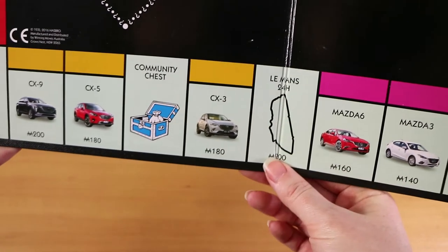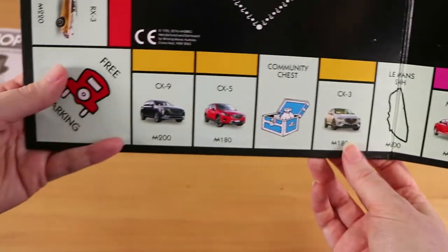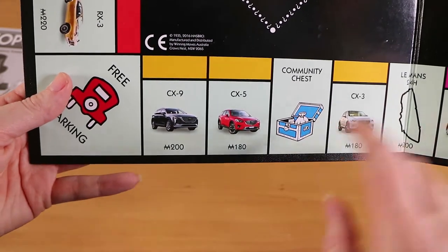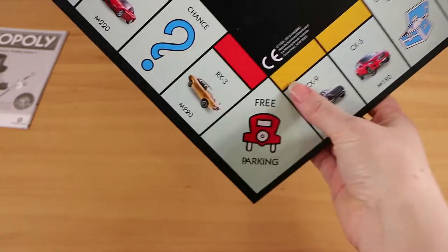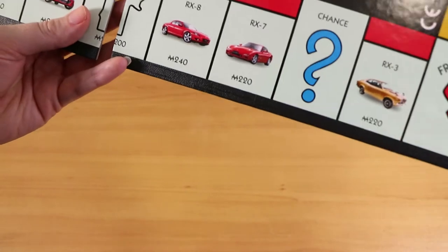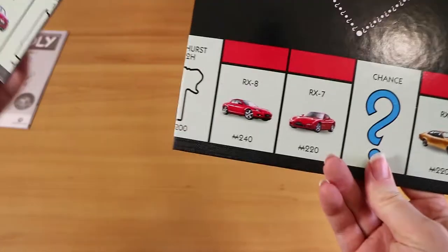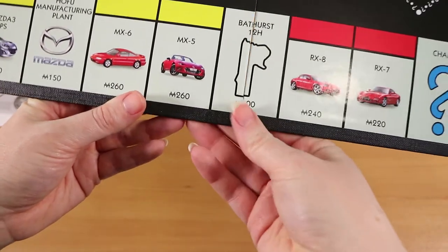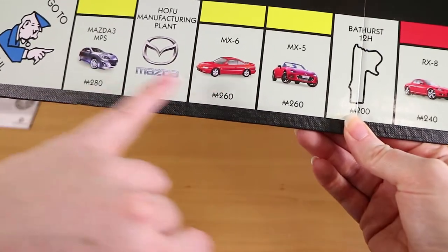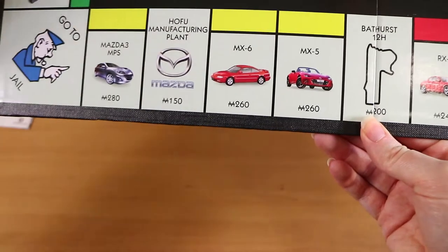We have the Le Mans 24 Hour race as another station. I don't know anything about these cars — if you're a Mazda fan, you probably recognize a lot of these. Let us know if the cars are appropriate to the values they've been placed at. Free parking is the same, but that kind of fits with a car theme anyway. The Bathurst 12 Hour is another racetrack. We are looking a little bit fancier with our vehicles here as we go through.